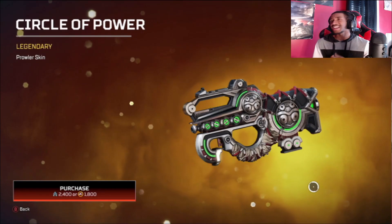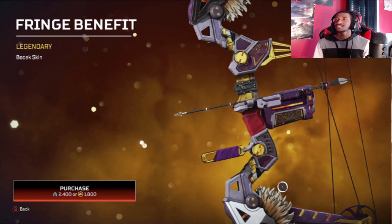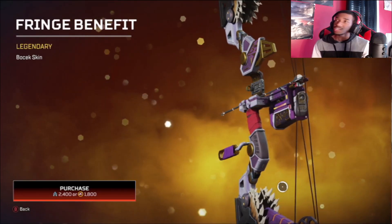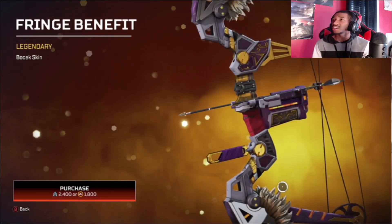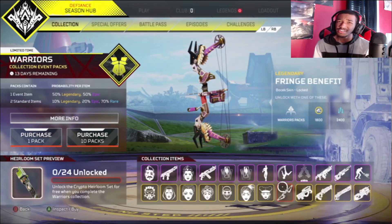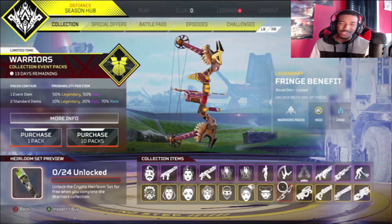Moving on to our last weapon, we have the Fringe Benefit Bocek skin. I like the colors, and I like the little feathery detail going on — that's pretty cool. I don't use the Bocek a whole lot mostly because I just don't hit anything with it, but it's pretty cool. That's all the weapon skins in the legendary tier. Not gonna lie, definitely had some more heavy-hitting collection events, but hey, to each their own.